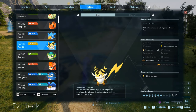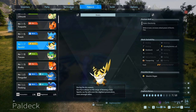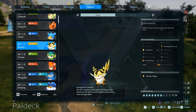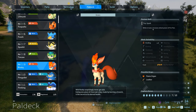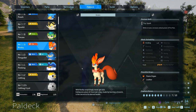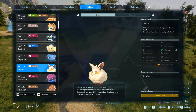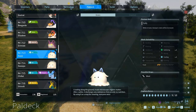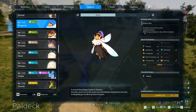Certain Pals will add a party buff to the Pal you are using — check out the partner skill on smaller Pals to see who they can buff up. A simple example is Sparkit, who buffs the attack power of electric Pals, and the more you have the better it gets. It starts at 10% extra damage and you can condense up to 20% extra damage on just one extra Pal. So if you have your main Pal and your four others, that's 80% extra damage — that's crazy.